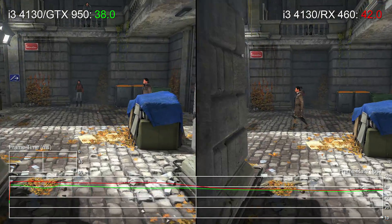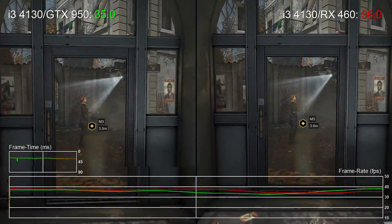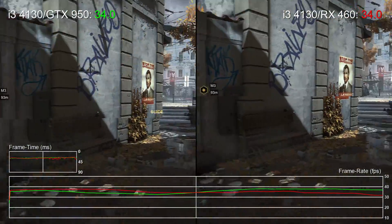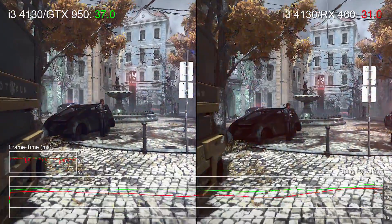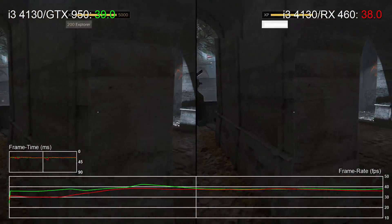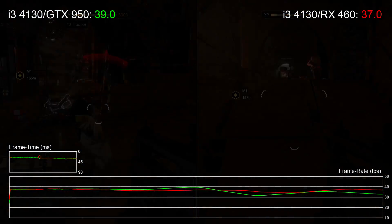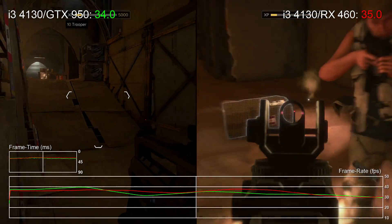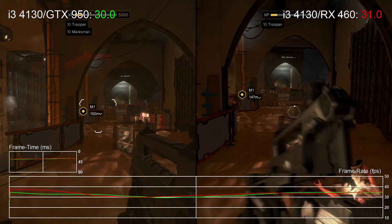Overall between the two, the RX 460 is definitely a more consistent performer, but both are very close — practically an identical line in spots, while in others, either card can pull ahead. Based on our previous test with the Hitman reboot, a game that relies on a similar technical bedrock with the Glacier 2 engine, we expected this to be a challenging one, but here, and despite the relatively low VRAM of the 950 in particular, we have plenty of options for a really solid 30fps experience.